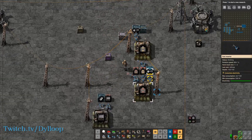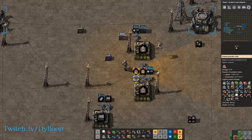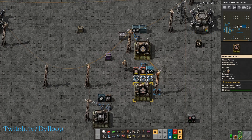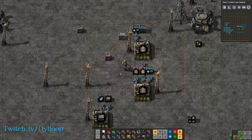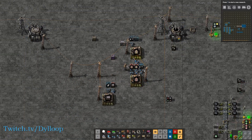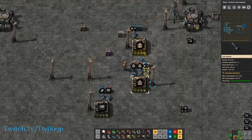I've set up here a couple of factories. One is making yellow belt that is getting inserted into this machine, which is getting inserted into another passive provider chest for red belt. Typically this is how you would set up your factory — you would have a belt of resources coming in, set up to passive provider chests so that you can request them from your logistics network. But we want to make it smarter so that instead of limiting this chest to how many stacks we want, we can set an exact number as well as recycle the old belt.